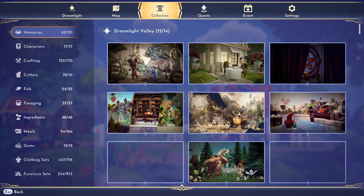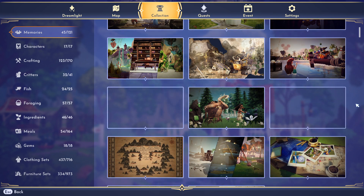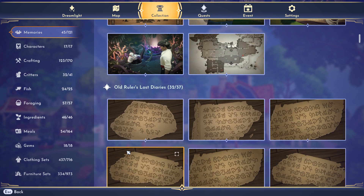We're going to start with the Memories tab. There are different types of memories you can get from different activities. This first section says Dreamlight Valley — 12 of 14 — these come from progressing the quest and storyline. If you hover over one you don't have, it says 'unlock by progressing.' I'm currently through all the content and waiting for Scar to come out, so hopefully we'll get new memories then.